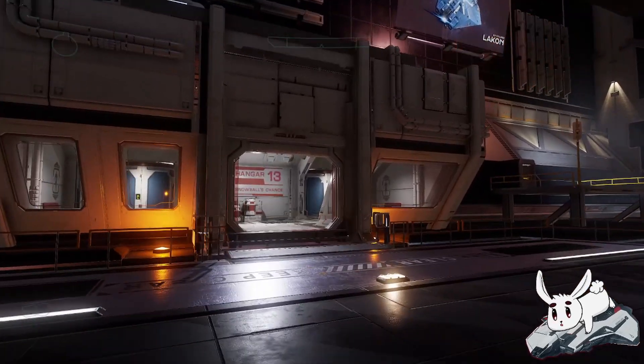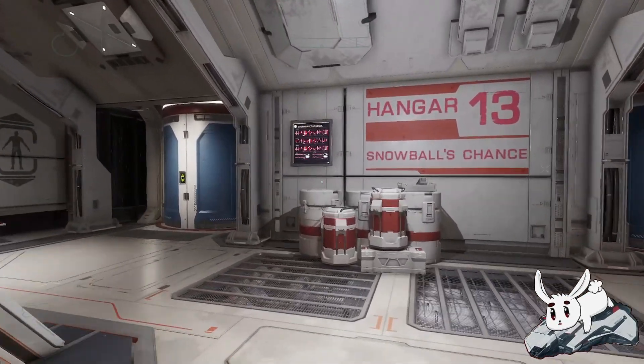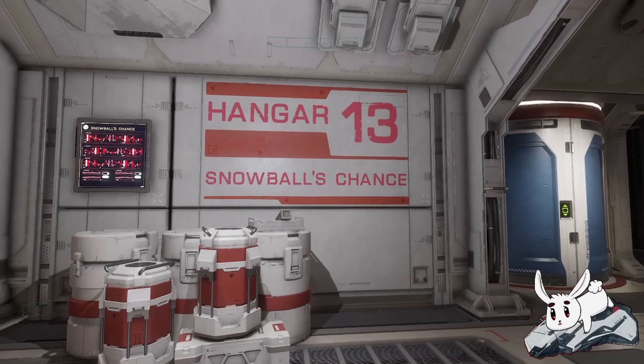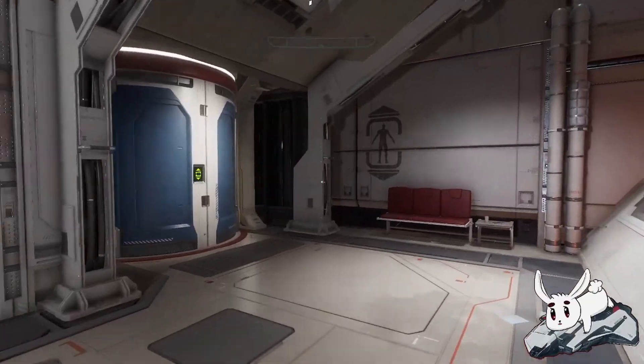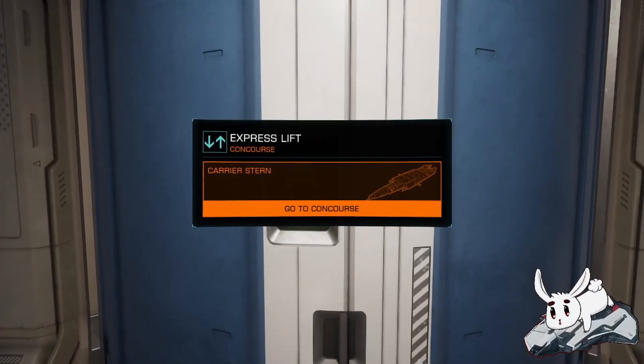This is almost my first time looking at this, and it looks pretty nice. Hangar 13 — kind of an interesting number for me, which I'm not really going to go into. Two elevators, which look like standard elevators. Let's go have a look — carrier stern.